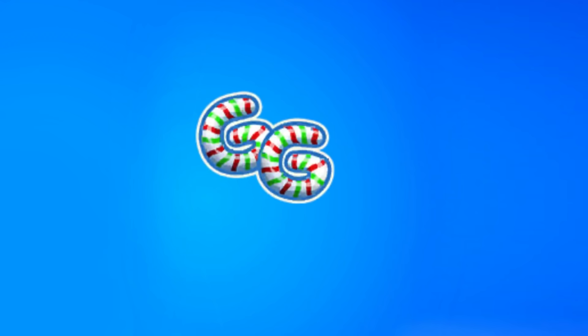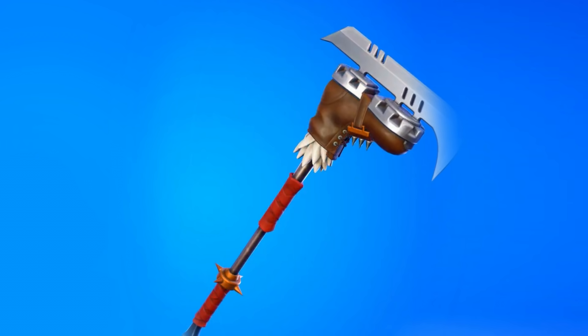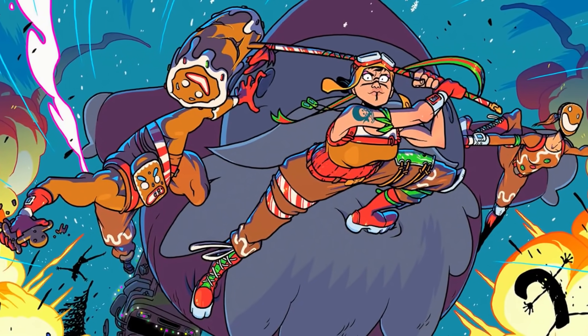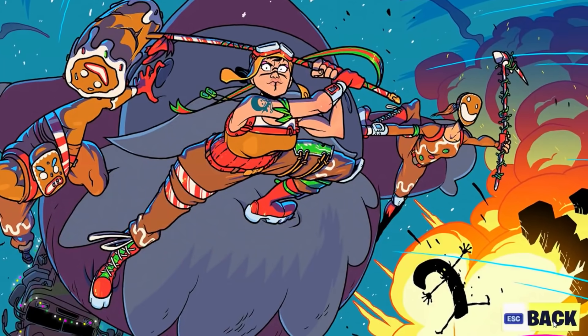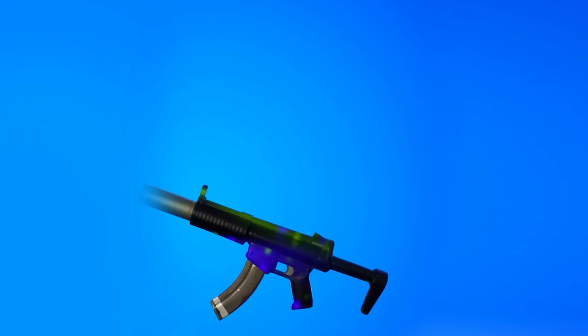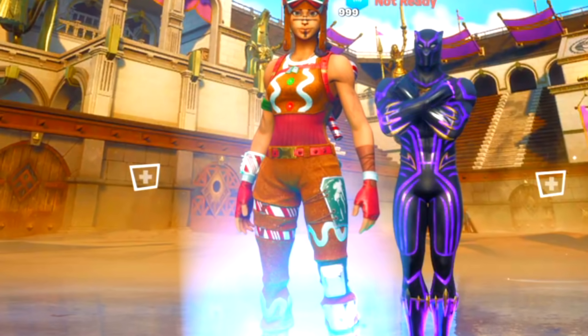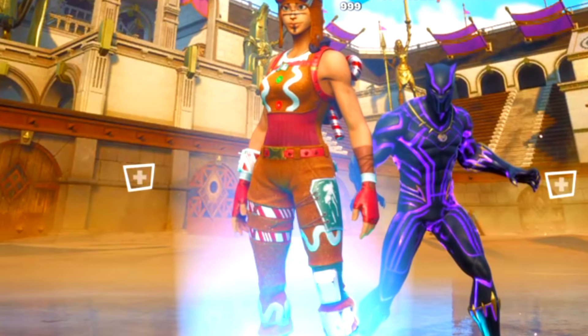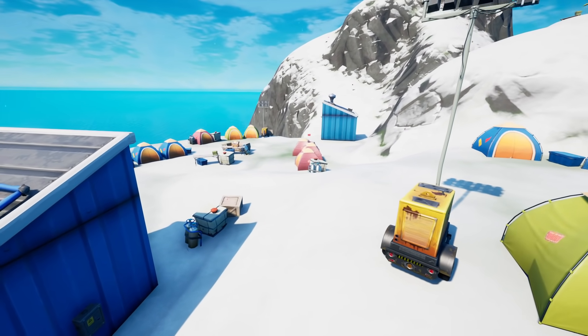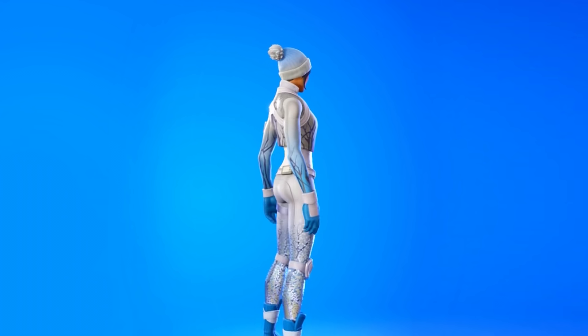There are several more challenges: collect gold bars for a free emoticon; catch a snowy flopper — the new fish — for a free pickaxe; revive a player in different matches with friends for a loading screen; soak a campfire for a brand new wrap; there's also a mystery reward — possibly the Black Panther reward — for playing duo or squad games with friends. Finally, deal 250 damage to the Snowmando Outpost to get another free reward, and on top of all this you'll unlock the brand new second free skin in Fortnite.